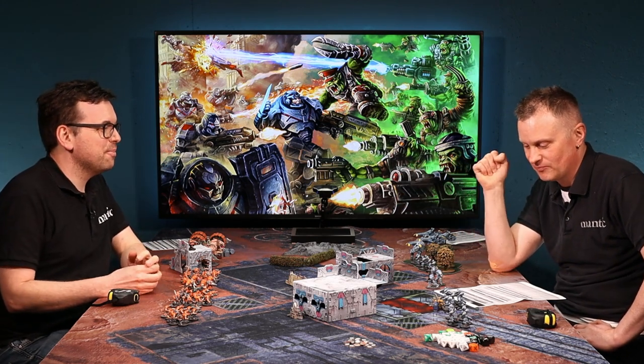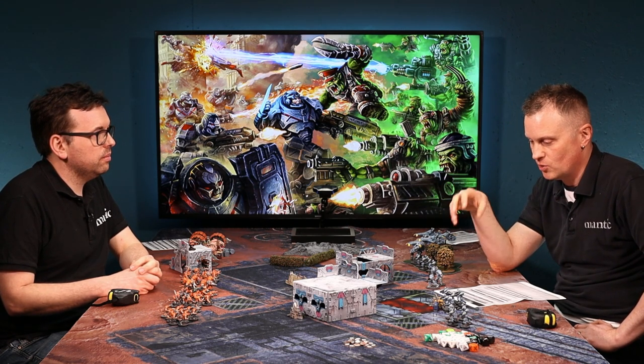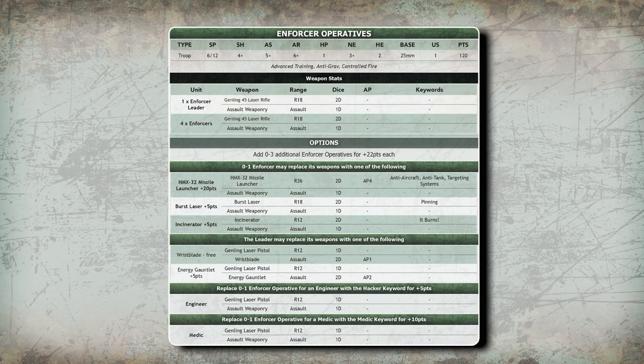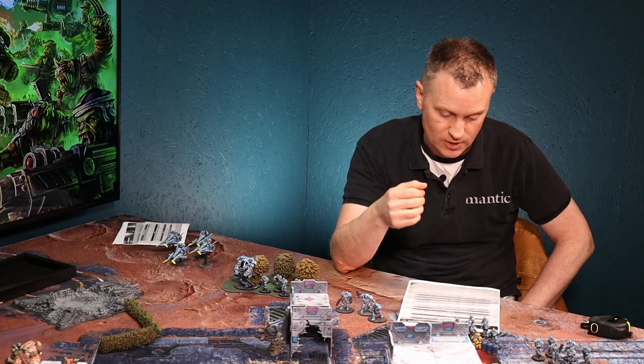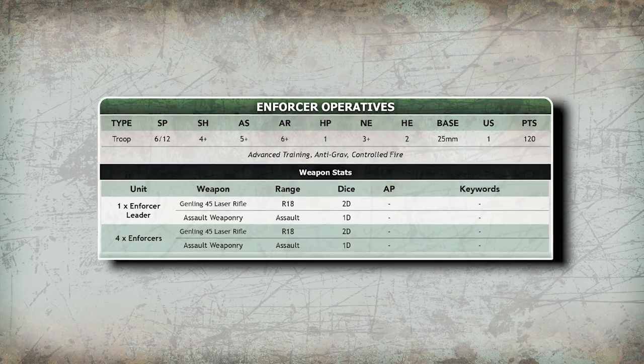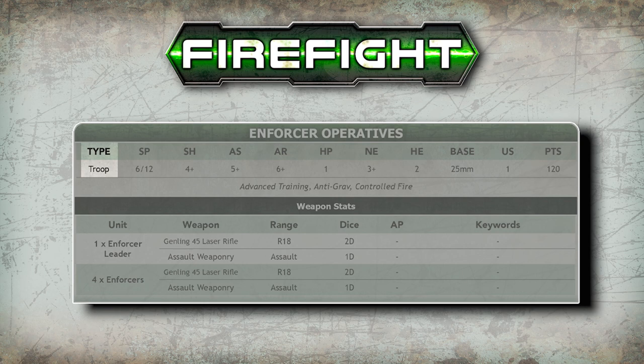Everything in the game — your models are grouped into squads. Squads cost a certain number of points, and you can buy options for them or add extra models. If we look at a unit profile, it gives you all the statistics for a particular unit: what weapons they've got, what dice they roll, what they need to hit, wound, and so on. The stat line at the top will look familiar especially if you're a Dead Zone player. First thing is the type — in this case, for my Enforcer Operatives, it's Troops.